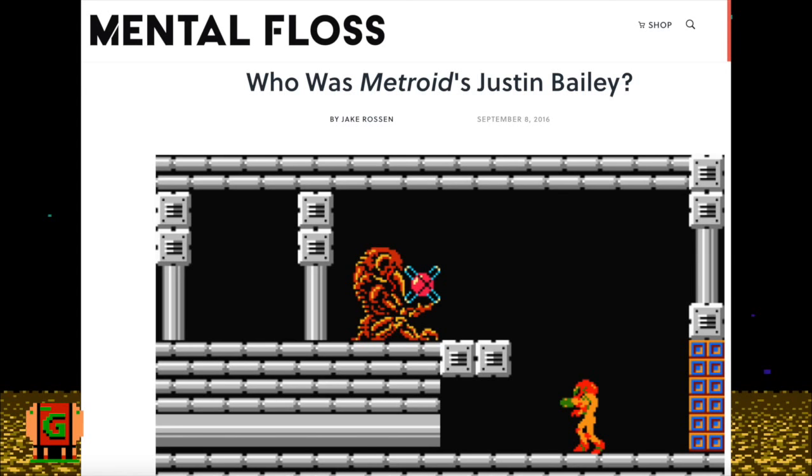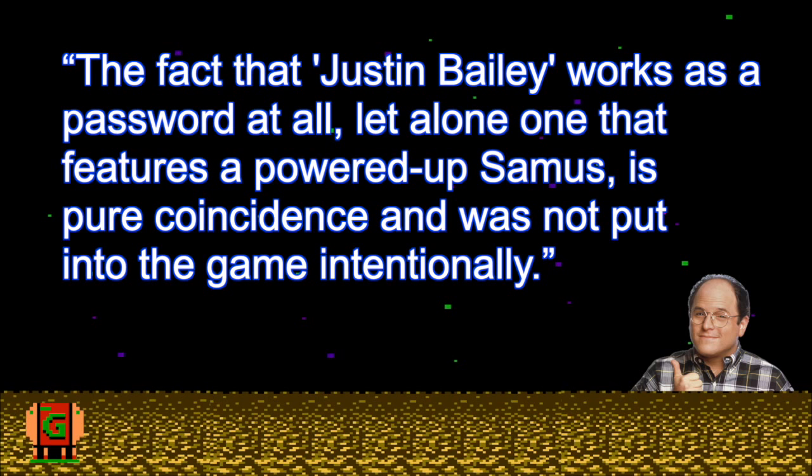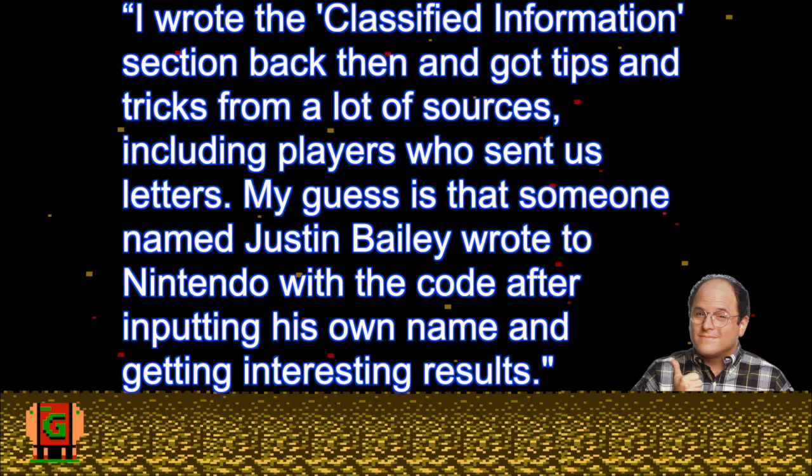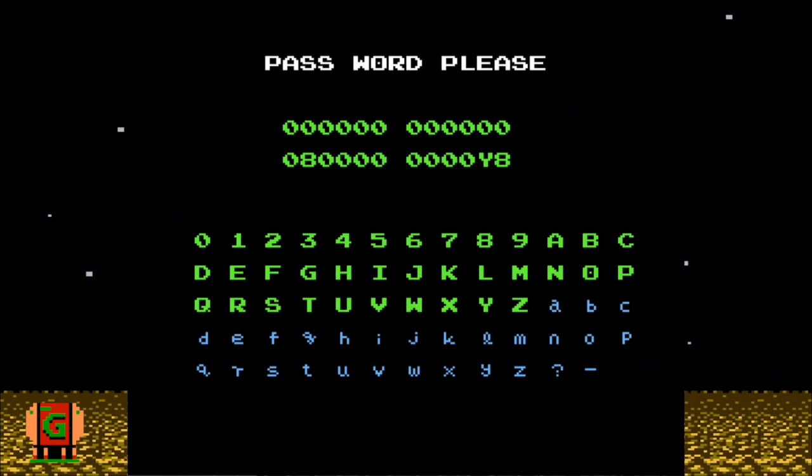In an interview with Mental Floss, Nintendo Power Senior Editor George Sinfield said, quote: 'The fact that Justin Bailey works as a password at all, let alone one that features a powered-up Samus, is pure coincidence and was not put into the game intentionally.' He goes on to say that he wrote the classified information section back then and got tips and tricks from a lot of sources, including players who sent letters. His guess is that someone named Justin Bailey wrote to Nintendo with the code after inputting his own name and getting interesting results.